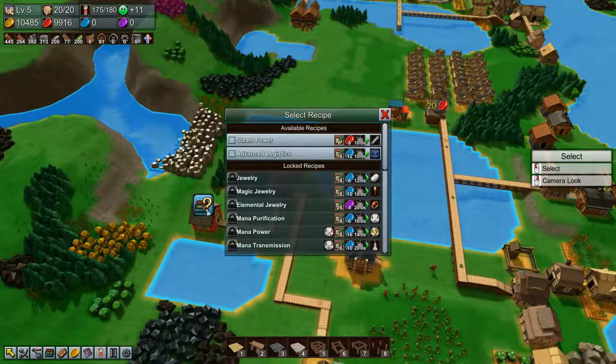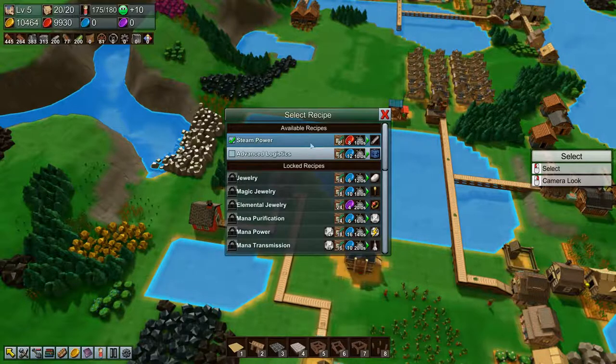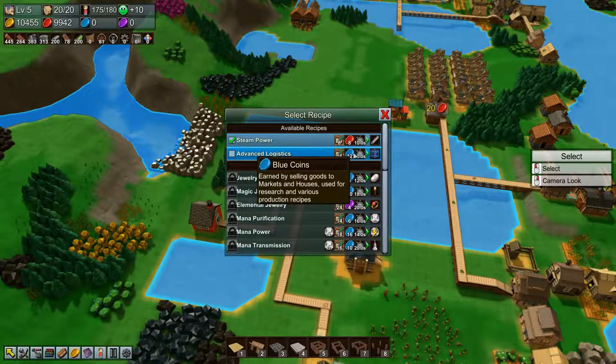We now have poultice, medical wrap, remedy, antidote, and ointment - very nice. Let's keep the research going. Steam power - and that's actually the last red research (red research, that was difficult to say). Then we need to get blue coins going.